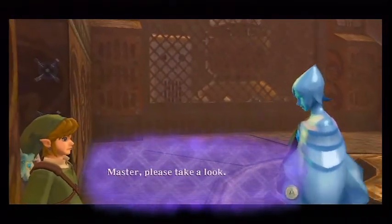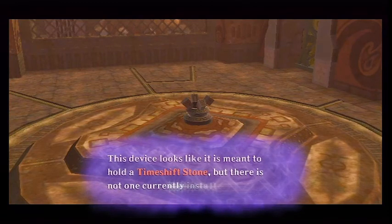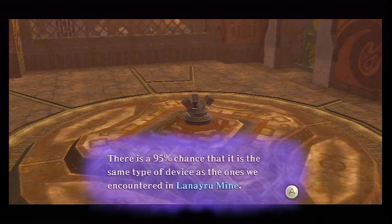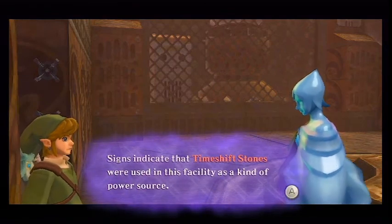Fi says: 'Master, please take a look. This device looks like it's meant to hold a timeshift stone, but there's not one currently installed. There's a 95% chance it's the same type of device we've encountered in the Lanayru Mine. Signs indicate that timeshift stones were used in this facility as a power source.' Alright, so let's go through here and see what awaits us.